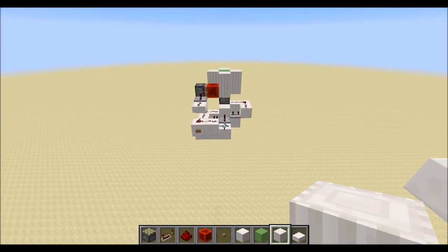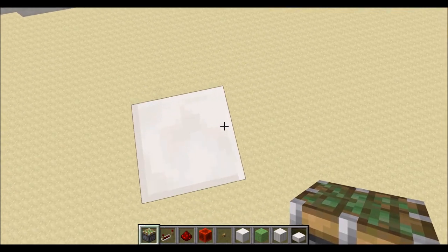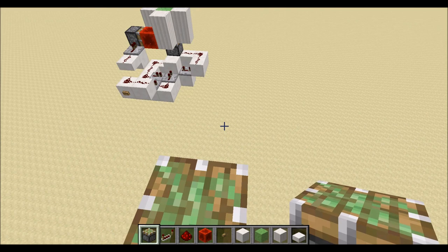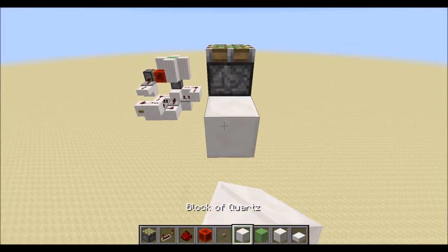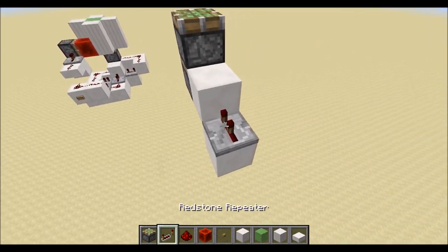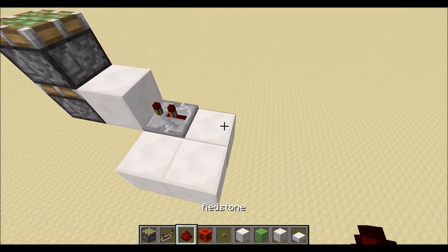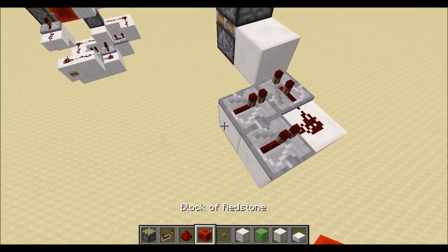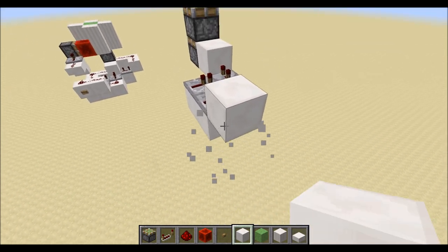To build this, you're going to need everything you see in my inventory. Let's start by putting two sticky pistons facing up — this is our vertical piston extender. Next, we're going to make a monostable circuit that's going to pulse only when the current is turned off. So, repeater set to two ticks, come off the side, dust here, two repeaters here.